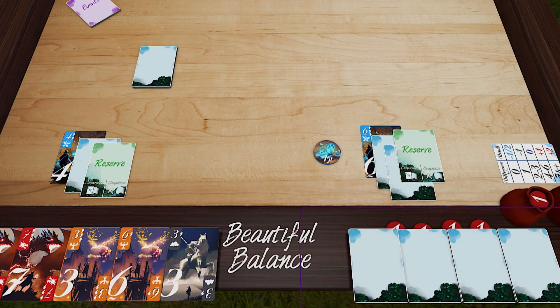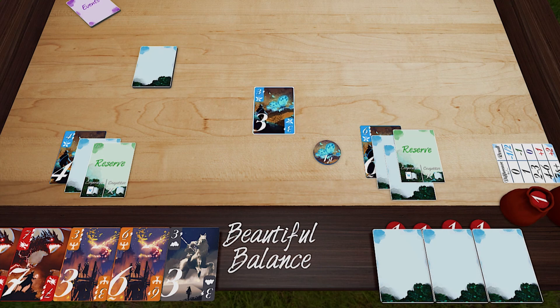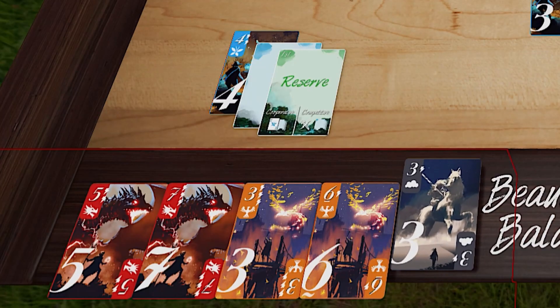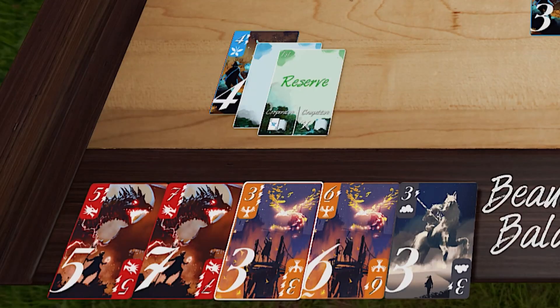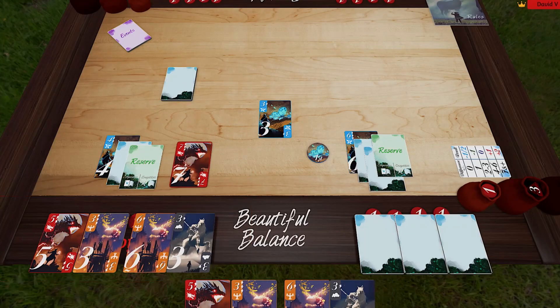...the first player can play any card from their hand as a lead card. Going clockwise, each player will play one card. You may always play a cloud card. You may always play a card that matches the lead card. If you don't have a card that matches, you can play any card from your hand.